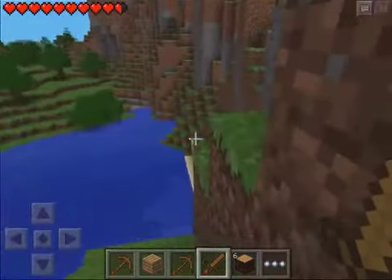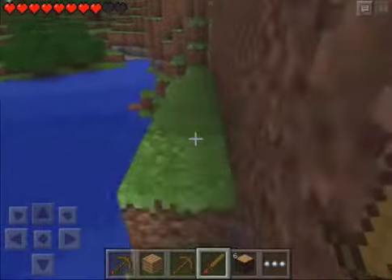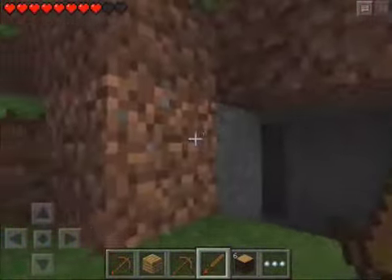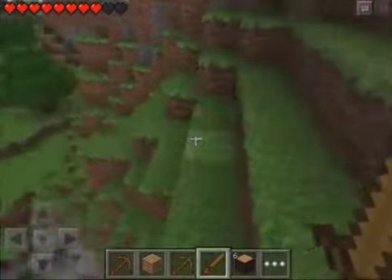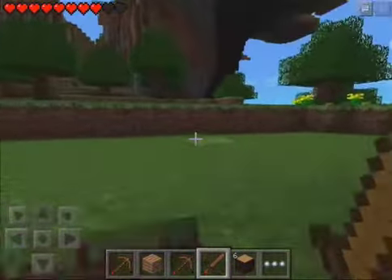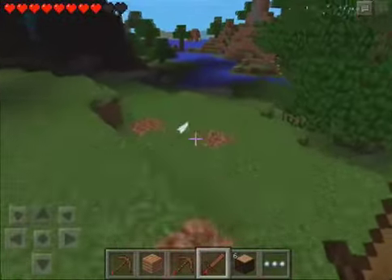Let's go up this hill and see if we can find a place to make our house. Oh there's a creeper over there just chilling in the light. I don't understand why creepers can't burn in the sun. I think all mobs should burn in the sun, especially creepers. Creepers are terrible, I hate creepers so much - they blow up your stuff and they can't burn in the sun. That's the lamest thing ever, they should have really low health or something.